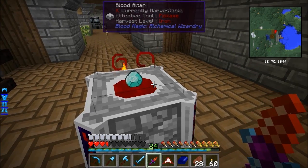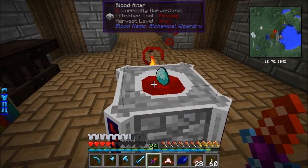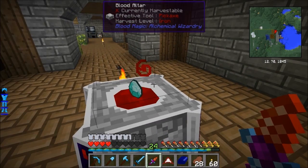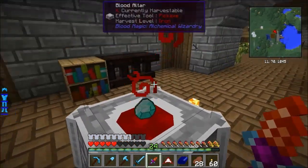As you can see, the fuller the altar gets, the fuller this red blood graphic gets. You can see it moving up - it's not quite full. When it's fuller you can tell. This altar can actually hold 10,000 - you don't actually see any of that just yet, but we will in a minute.